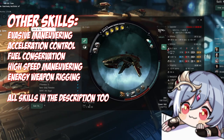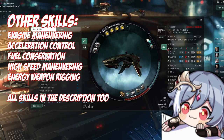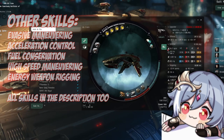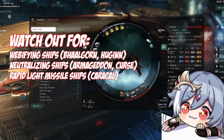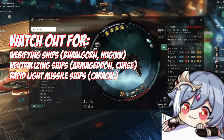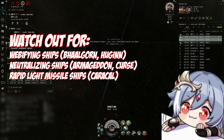As always, you can find the ship fitting in the description. The fitting is focused around speed and being able to decide where and how you want to fight. Make sure that you stay out of webbing range, as webs mean death, especially to this ship — you will lose your speed and therefore your transversal advantage. At all times, keep your distance so you don't get webbified.